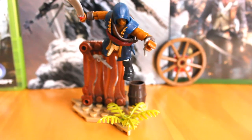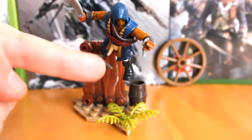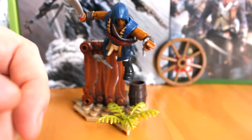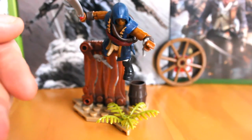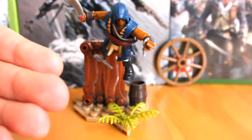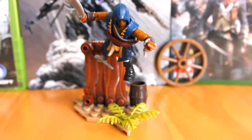My favourite feature from this terrain piece is the fact that you can plug the figure in at the top. It makes it look like he's jumping down onto a target or just free running over some debris — it looks like a really great pose when you get him jumping off. I don't know if Mega intentionally did that, but I'm glad they used these pieces to allow this, because I love having these Assassin poses jumping off things. They look really, really good, and that's another bonus to me for this set.